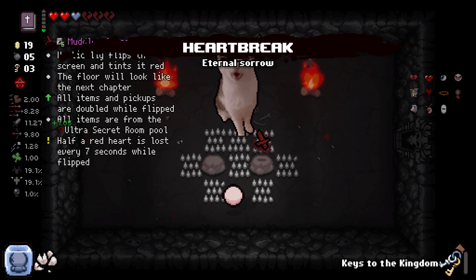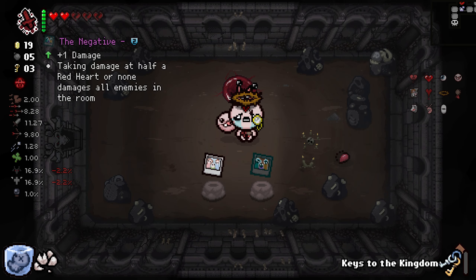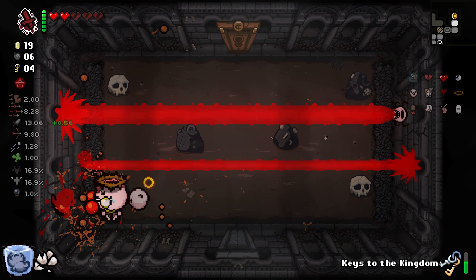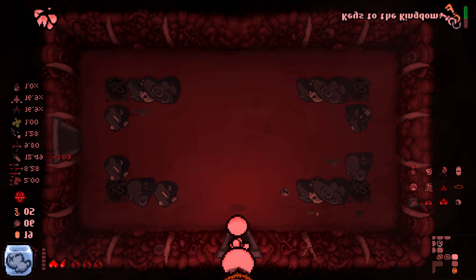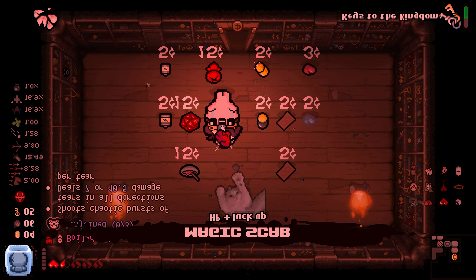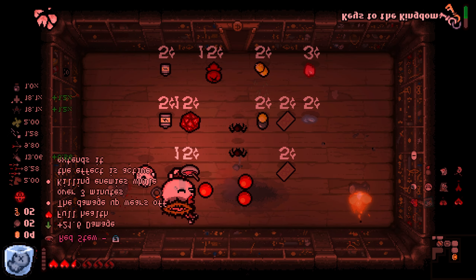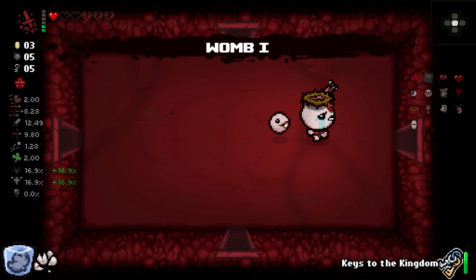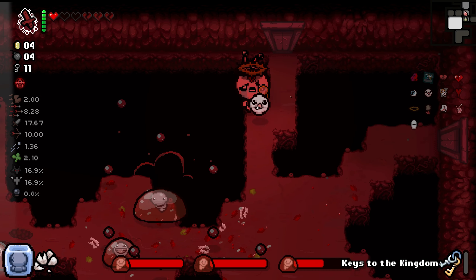There's the Muddled Cross — this sucks. Muddled Cross: if you don't know what it does, it saps your HP and it makes everything upside down. It also makes everything a red room item. I think I honestly do want the health. How much money do I have? I don't want to get sapped of all my HP. I guess that's going to happen because there's nothing I can do about it. It also doesn't follow you to the next floor — we're actually like Tainted Peter and regular Peter, that's kind of funny.